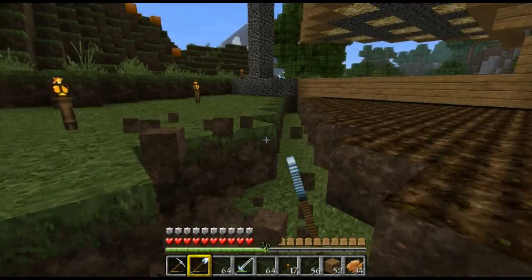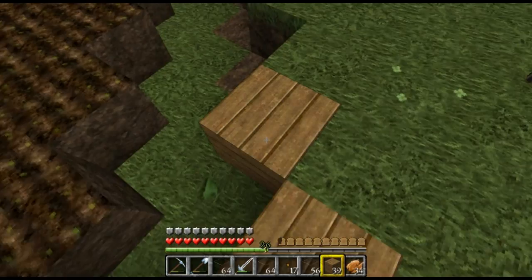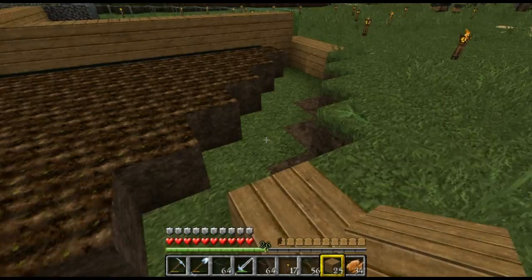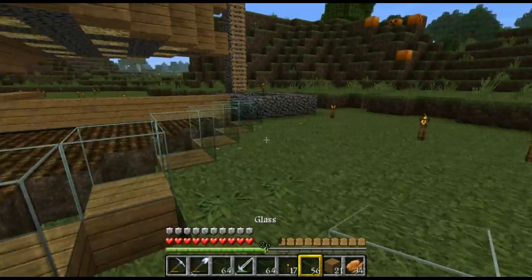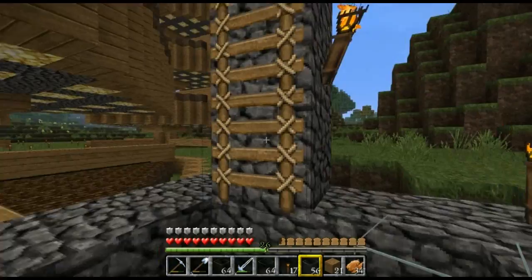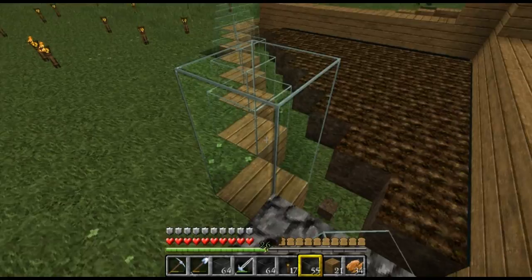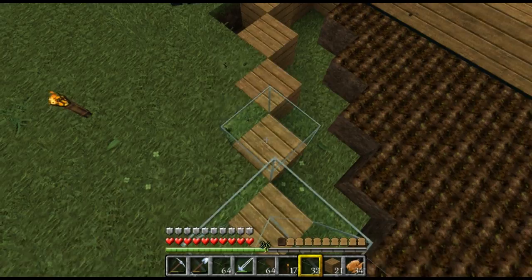We're going to start with this tower first. Just all the way around — like so, it just gives it a nice outline. I'm not going to use the grass that's there. Because we're going to have hoppers down there, we've got to dig all that out later. We'll start working with hoppers and filters probably the next episode. Yeah, the outline looks a lot better — I like that outline.